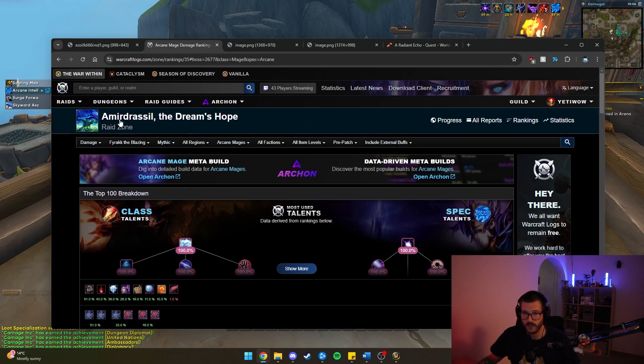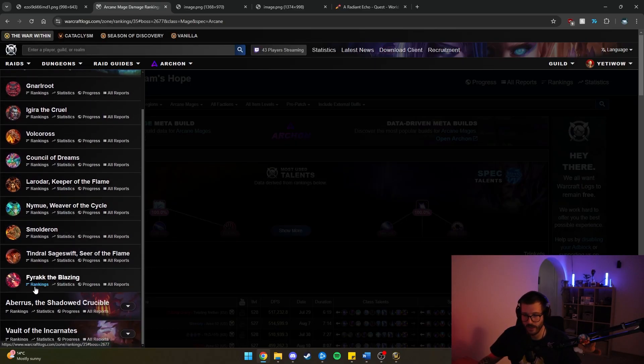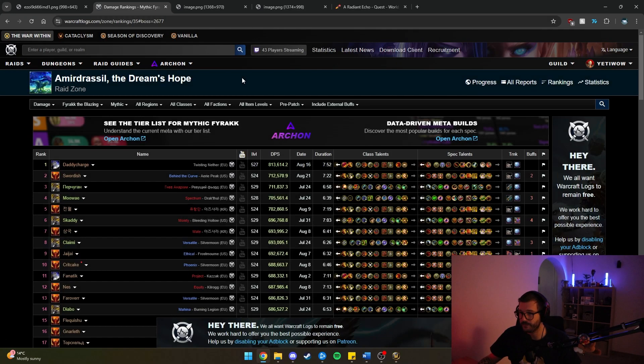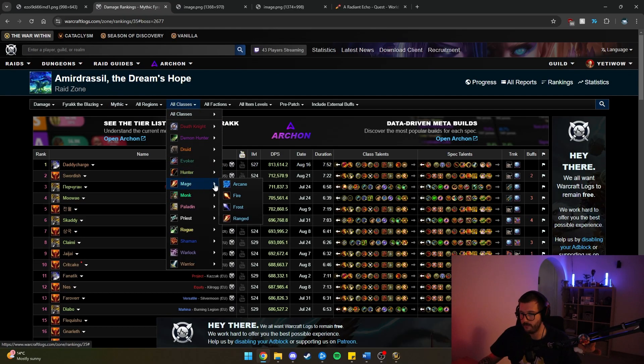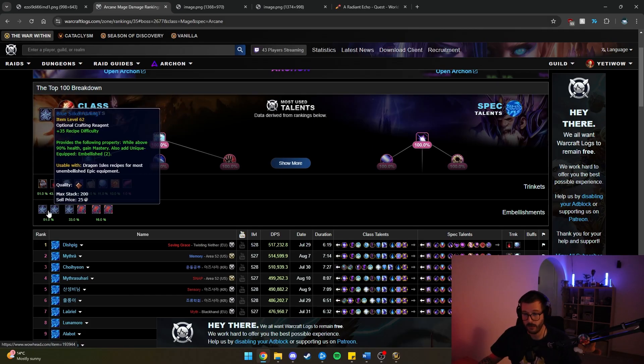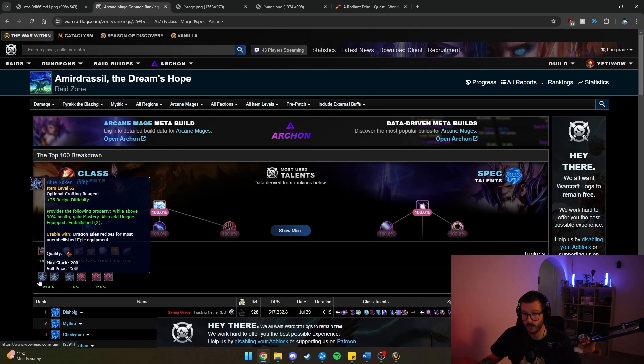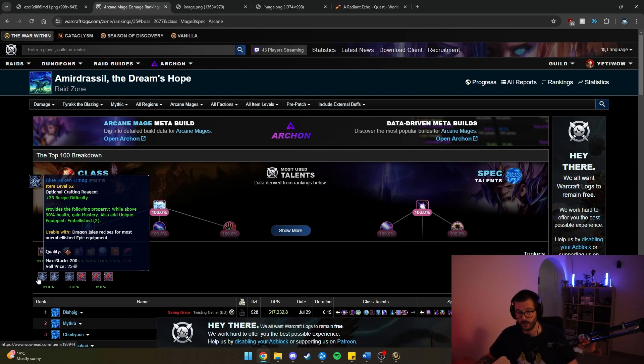Let me show you guys how I did it. I went into Dragonflight, I went into Farrak, and I went into Rankings. After that, I made sure to go into Mage Arcane, because that's what we'll be playing right now. Then you can see right here the embellishments that people are running. You can see that 51% — so over half of the top 100 parsers — were actually running Blue Silken Lining, which was the mastery-increasing embellishment.